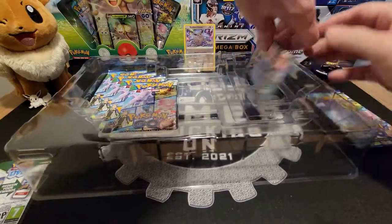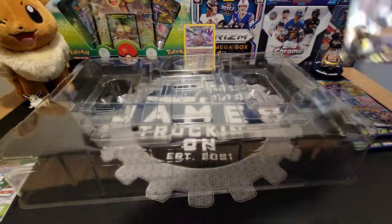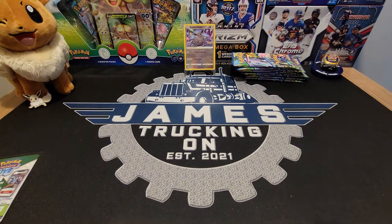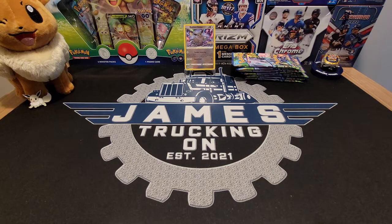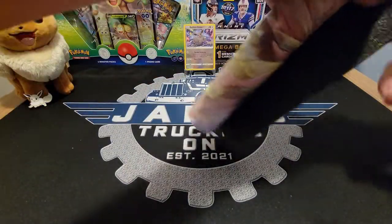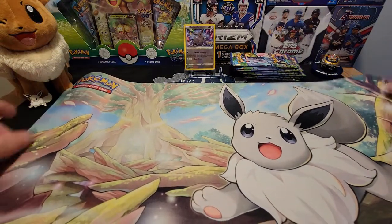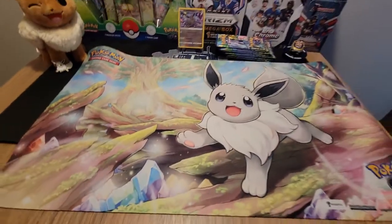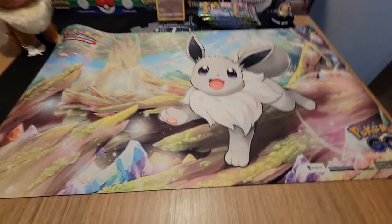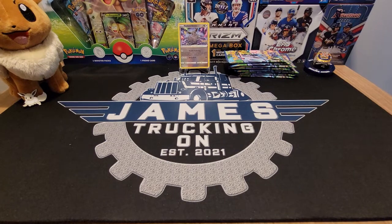We got our eight packs of Pokemon Go, and then I'll get this mat rolled out so you guys can see it. Very cool little play mat — that's backwards — a very awesome little Eevee mat here. Definitely a fan of that. I'll definitely sort Pokemon cards on this, that's for sure.